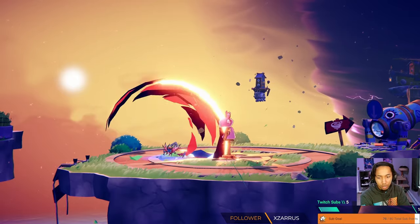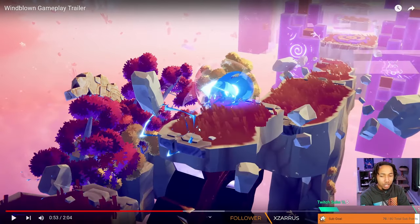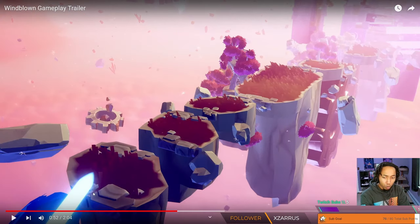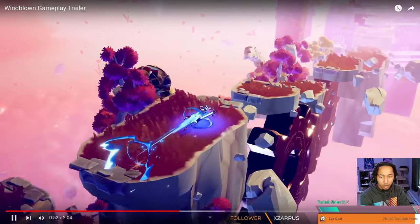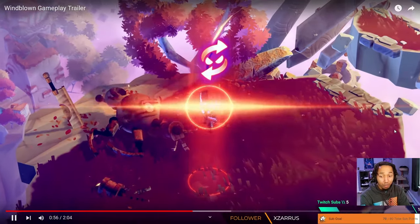That's a spear. I don't know if that's the same as the meat cleaver or if the greatsword is something different. They keep showing this where the character runs across these platform sections. I don't know if there's anything that the player's doing here, but it's definitely flashy looking.